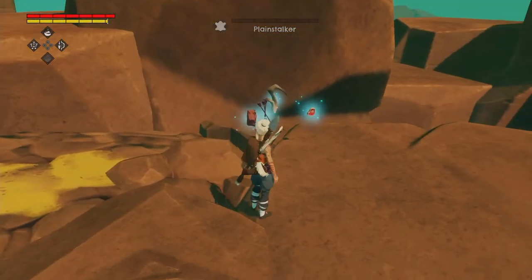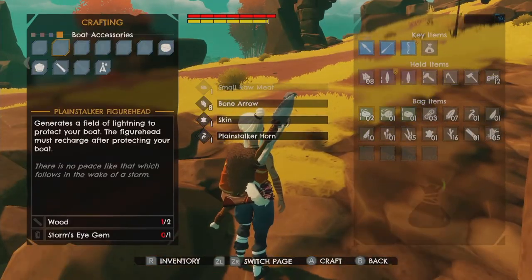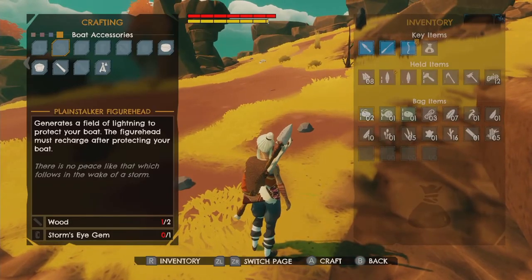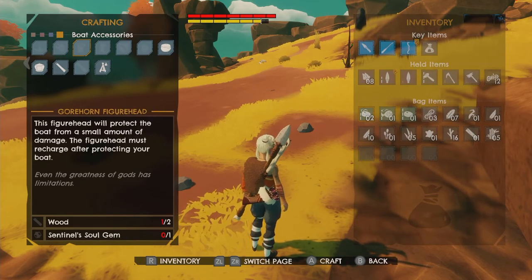We should build a figurehead. What does the Planestalker figurehead do? A field of lightning — that sounds nice. We need the storm's eye gem, which we actually have. It's the gems, not the items we get from the animals.